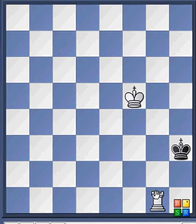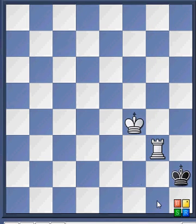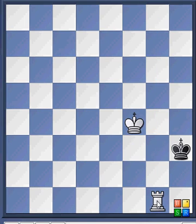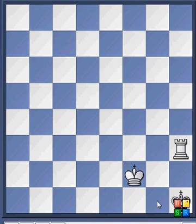Now you can see that the king is boxed in. King f4, king h2, rook g3 — and it's mate.